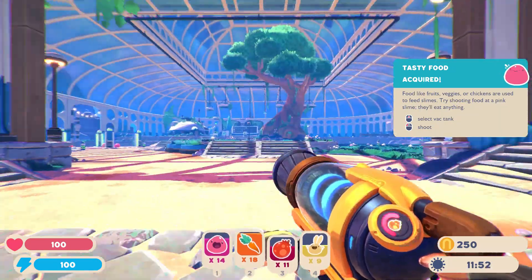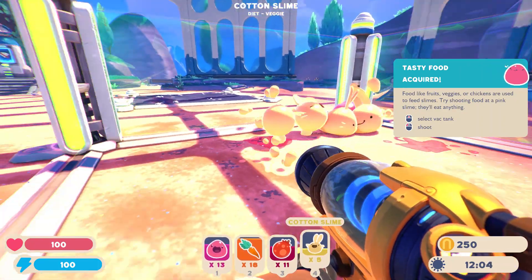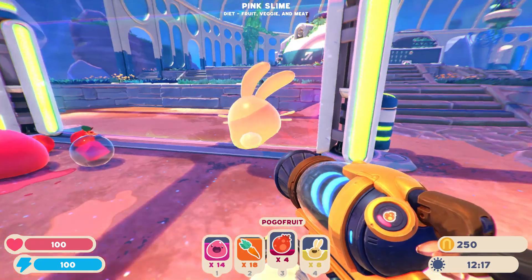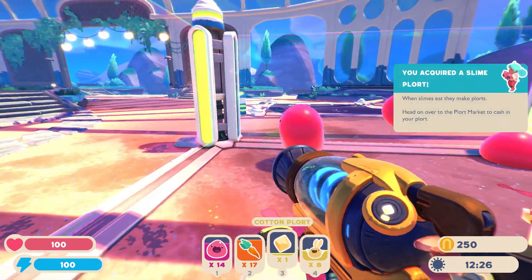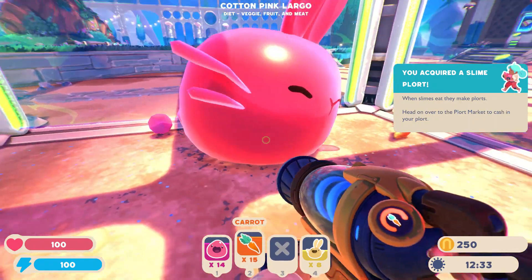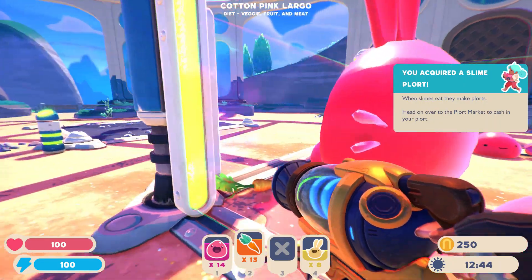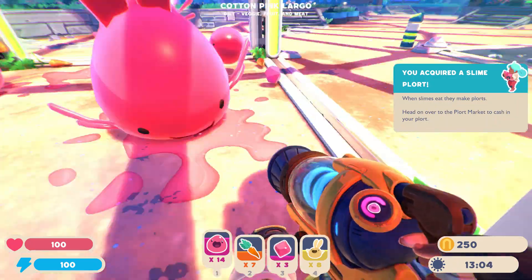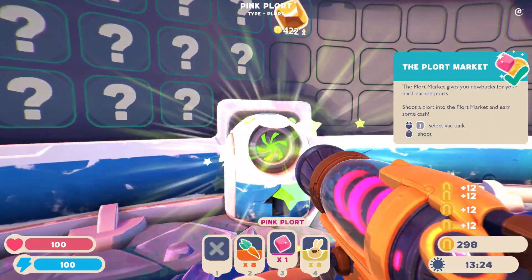A tasty food acquired. I think that's too many slimes, so time for some cotton slimes. These slimes eat everything, and cotton slimes only eat veggies — like a carrot. I'm going to make these into Largos. A Largo is basically two slimes together, so when you feed it a food you get two plorts from both of the slimes you mixed. But if you get its favorite food, you get double the amount of plorts — so instead of two, you get four. And you sell them at the plort market.